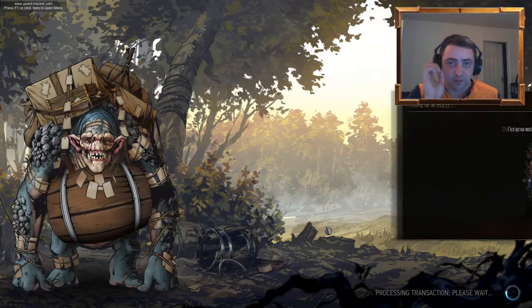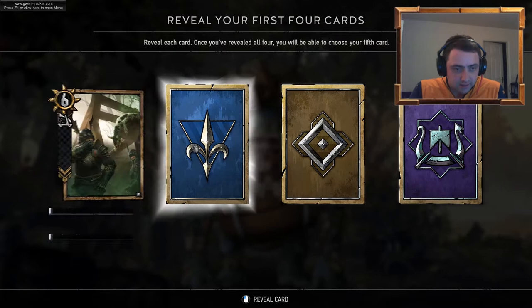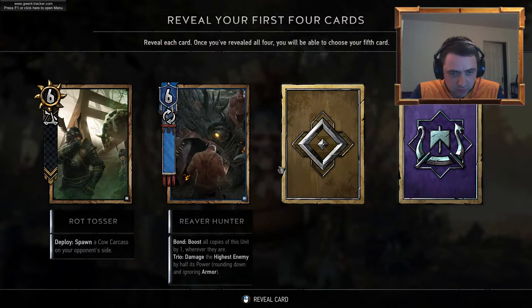We're going to jump straight into it. Now, I'm definitely going to make some bad decisions when it comes to choosing the 5th card, because I don't really have that much knowledge yet. Okay, Rotossa — that's been used a lot against me, so I know that's a good card.